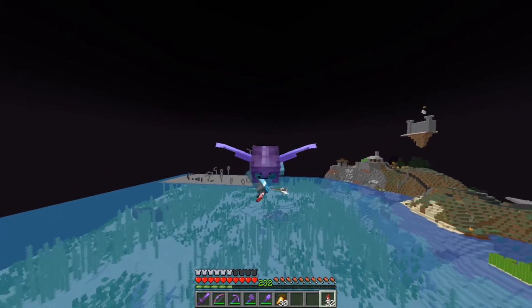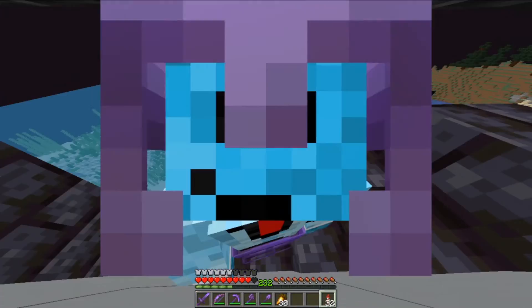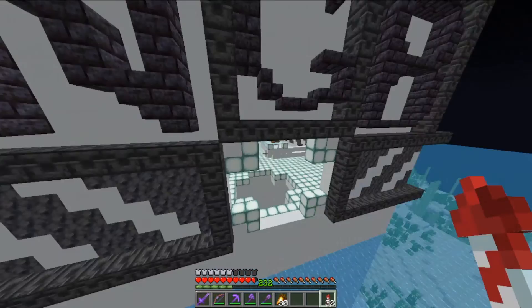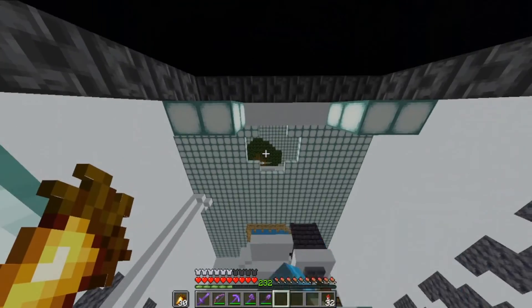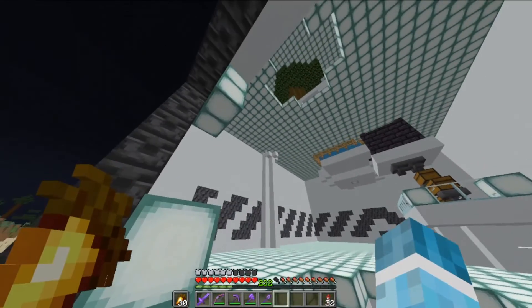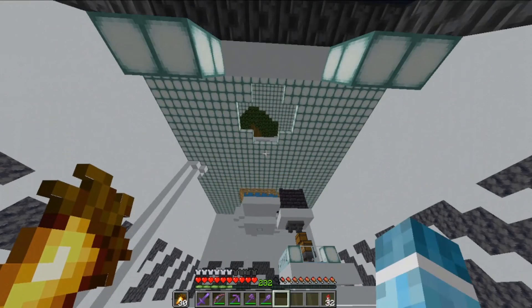So let's go work on the base right up there. Up there, I'm going to be working on a mob farm. That's what I'm going to be making up there and it's going to be really cool, I think. We're going to make a mob farm, and the mobs are going to fall into the hole there and go down to the filter system, which I've already made. Let's go and do that right now.